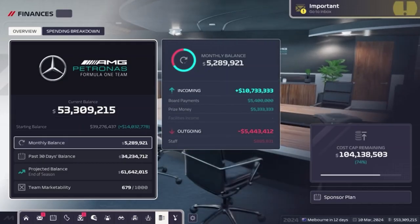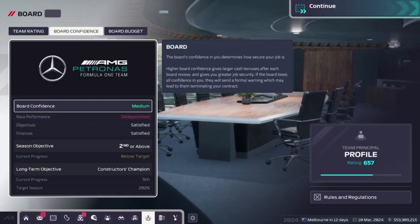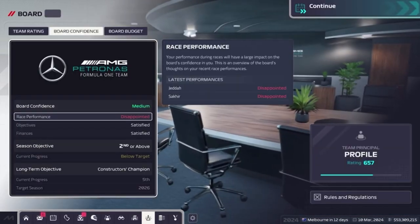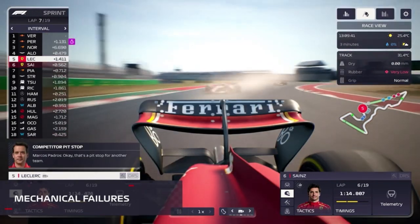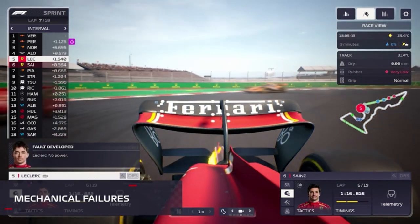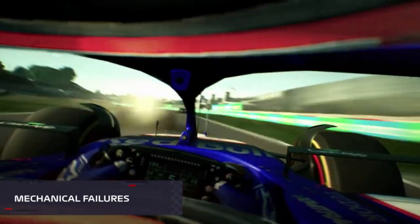Keep the board on side by delivering results to continue your ascent, or have your leadership called into question and be forced to take a step back. Even the best laid strategies can end at the first turn — the introduction of mechanical failures this year delivers dynamic races with ever-evolving challenges and opportunities.